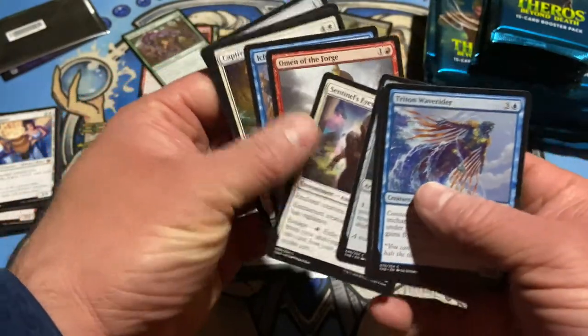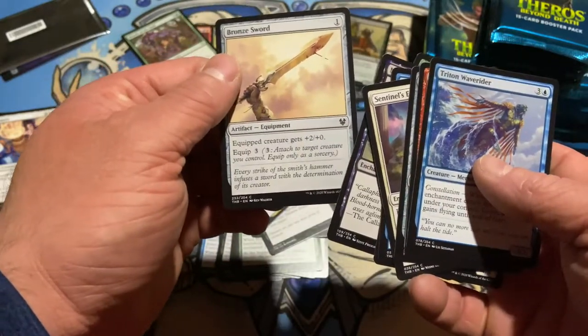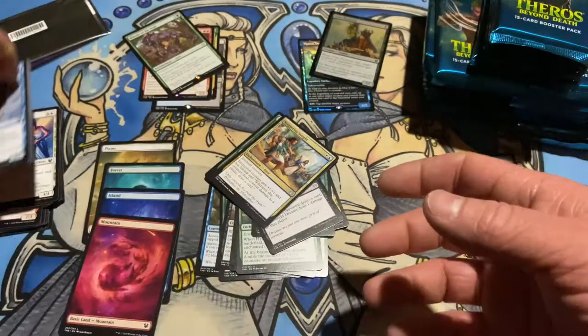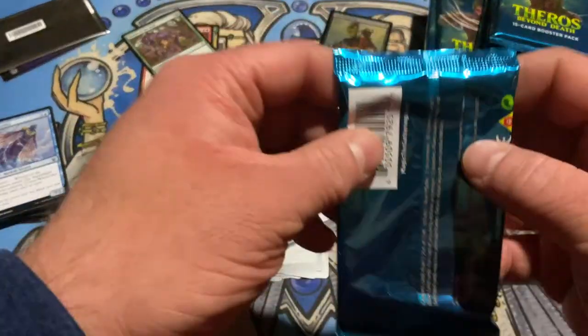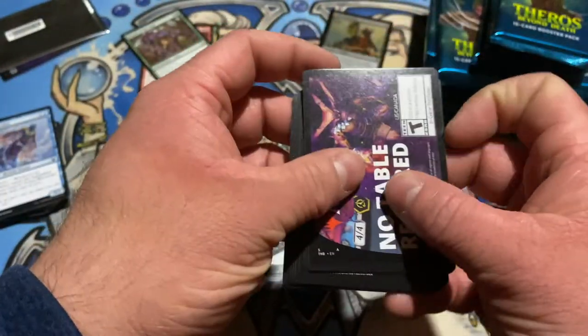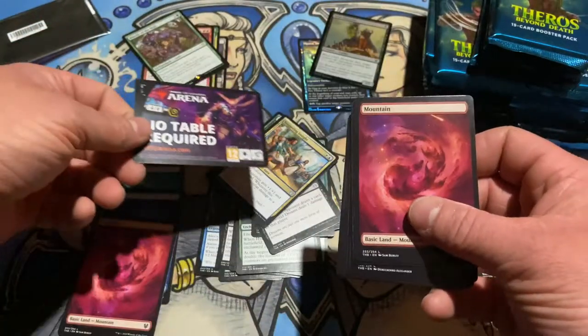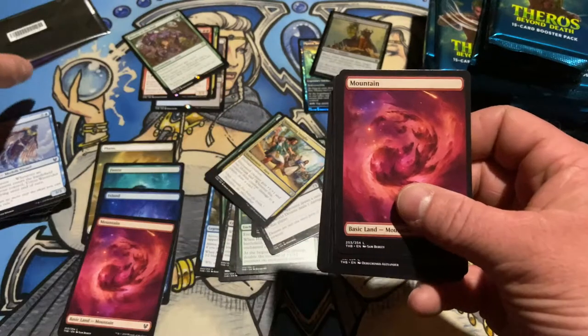Traveler's Amulet, Bronze Sword — it's a lot of stuff you've seen, needed to round the set out for drafting and to keep Standard alive. Ooh, what do we got here? That's weird. No table token required on the arena. Sneaking out — another full art land. Wow, no swamps yet, huh?